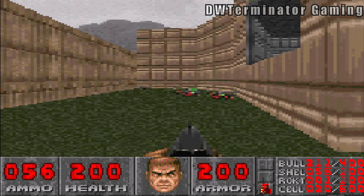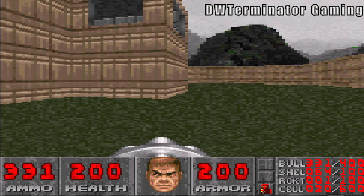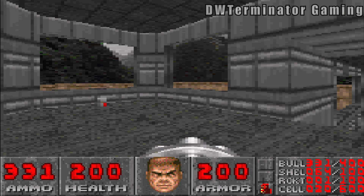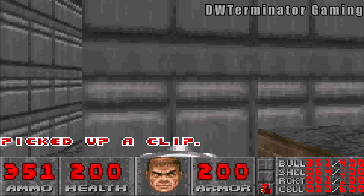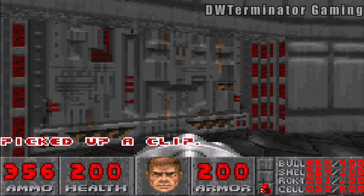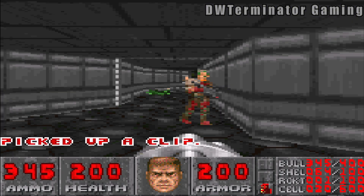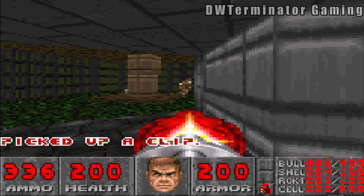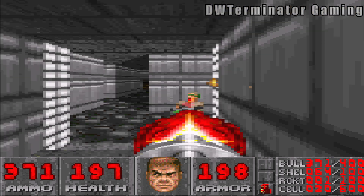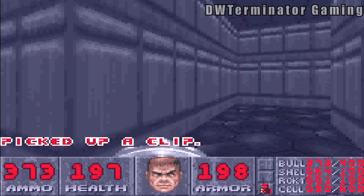To fill you in on the controls: your D-pad moves you forward and backward as well as turning left and right. The left and right shoulder buttons are your strafe buttons — strafe left and strafe right respectively. The B button is your action button and, if you hold it down, your sprint button. The A button is shoot. To switch weapons, you hold the left and right shoulder buttons and press up and down on the D-pad. It's actually surprisingly intuitive, all things considered. Obviously I'd prefer number keys to select weapons, but you don't get those on a GBA — you only have four buttons and the D-pad.